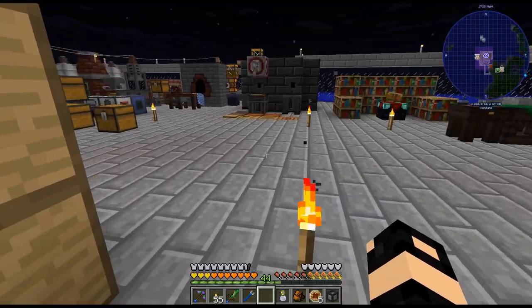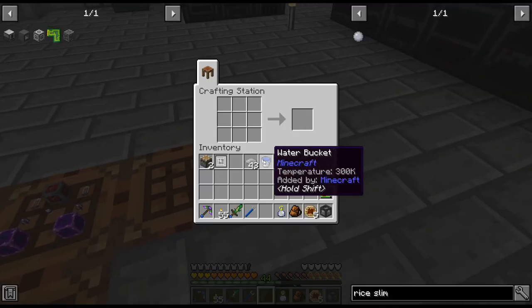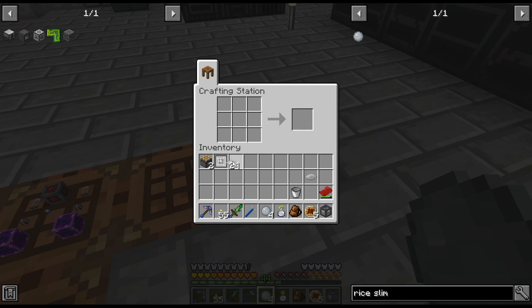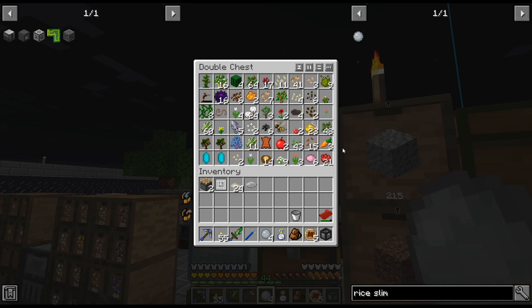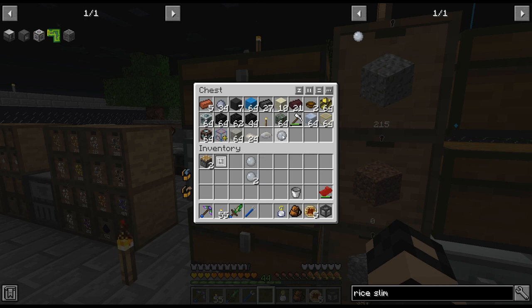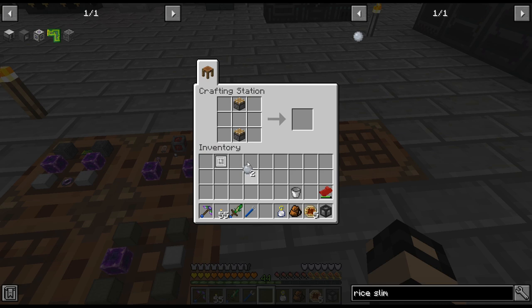I have rice - right there. So we need to turn this into that, and there we go. We get actually quite a lot of slime balls from that. Running out of room in that chest - let's throw them in there. Do we need two of those? There we go - sticky business. We have a growable thing of rice.